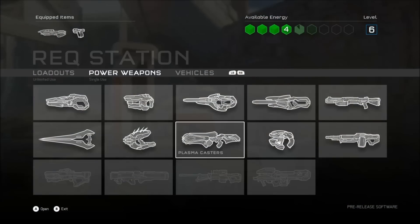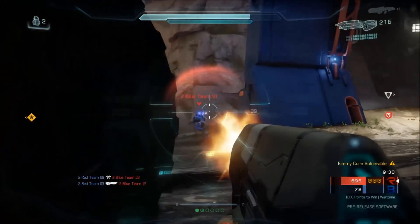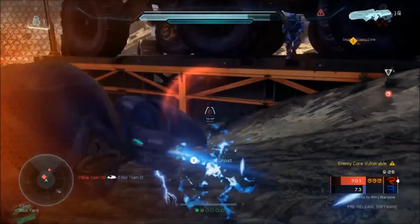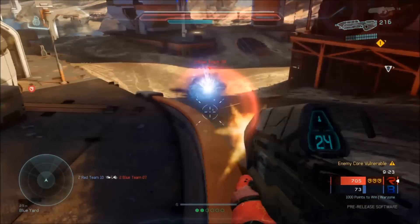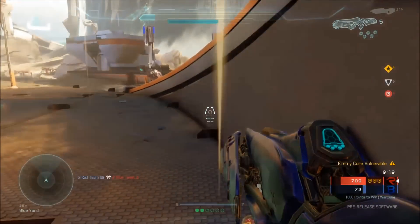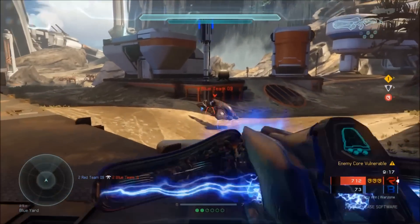Next up we have the plasma caster, basically a rocket launcher that fires plasmanite. I had a hell of a lot of fun using this. I managed to stick and destroy a ghost and some poor hapless bastard, but when I tried to do the same to an AI boss, let's just say he got the better of me.